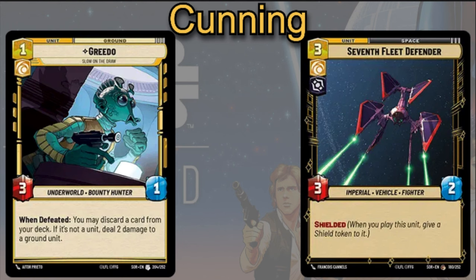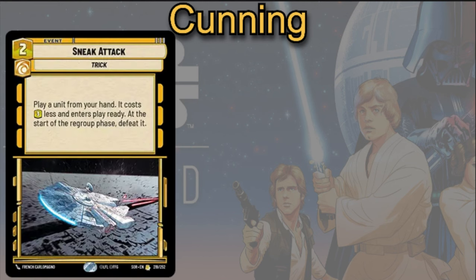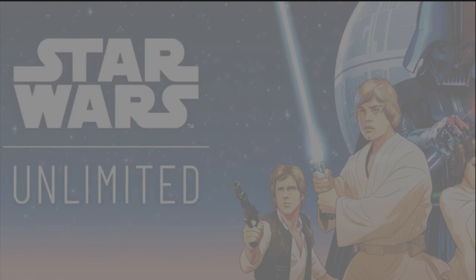The Seventh Fleet Defender is a three cost, 3/2 with Shielded — just a generically good card for the Villainous Cunning aspects. Sneak Attack is a two cost event: play a unit from your hand, it costs three less and enters play ready. At the start of the regroup phase, you defeat it. In Palpatine specifically, you can play a card that is three or less essentially for free — like the Super Laser Technician — get the ability, kill it yourself or let this effect kill it, and get even more efficiency out of the card.